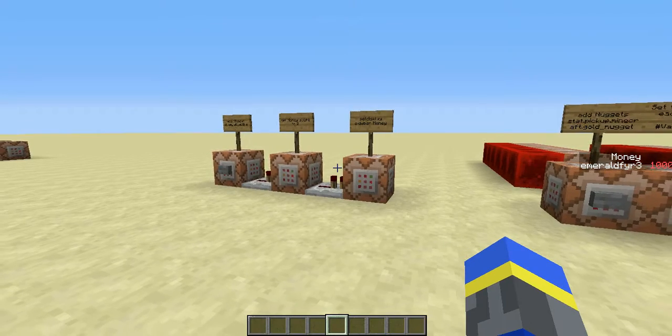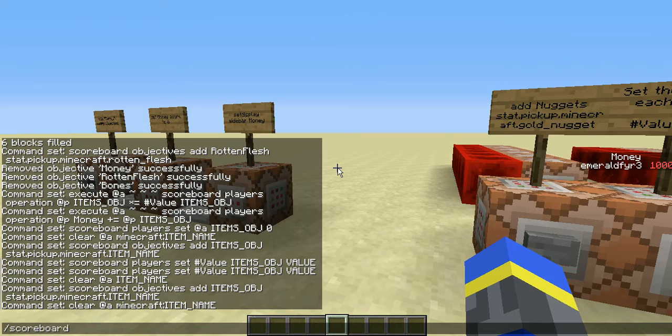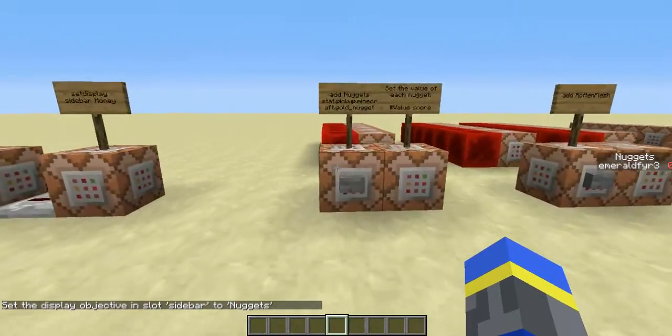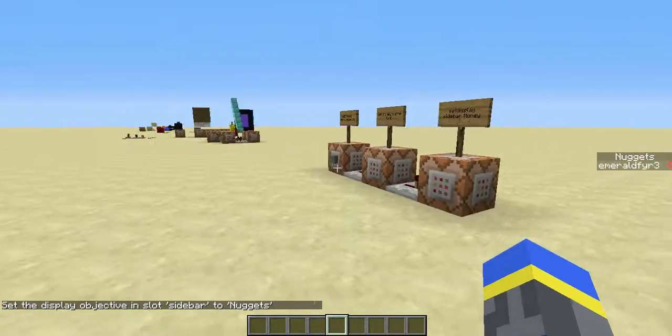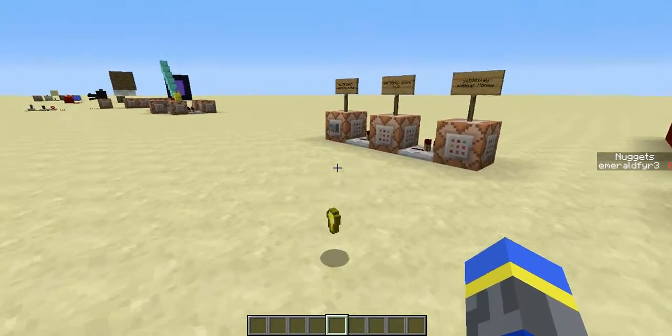If I go ahead and set display the sidebar, the objective that I'm using to track how many nuggets I've picked up — that's scoreboard objectives set display sidebar nuggets — you can see it stays at zero. And then every time I pick up a nugget, it will increment by the number of nuggets I pick up. However, it resets in the same tick, so you probably won't be able to see anything.